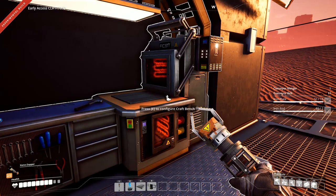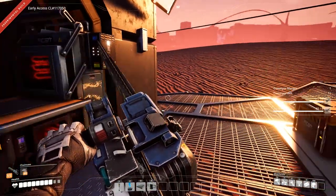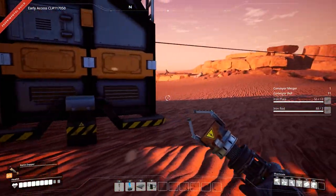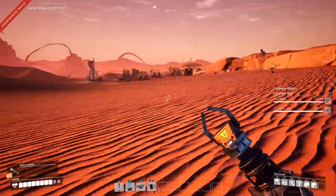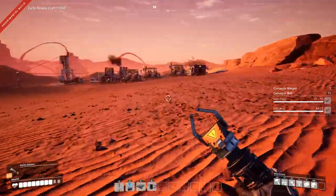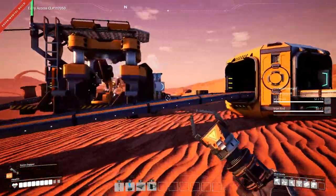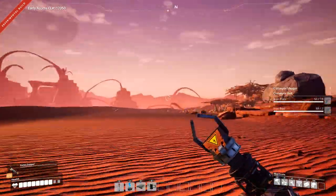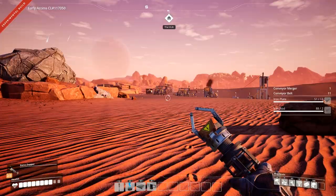The chainsaw is a whole lot of fun and I'll show you that momentarily. To power it, we just need the biofuel in our inventory — we don't actually have to equip it in a slot on the chainsaw. Maybe they changed that. Oh, and from a distance all these things are animating at like 12 fps or something, probably to save on CPU. That's pretty cool — I'm sure that'll come in handy.